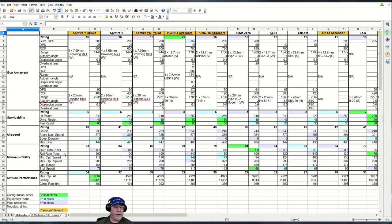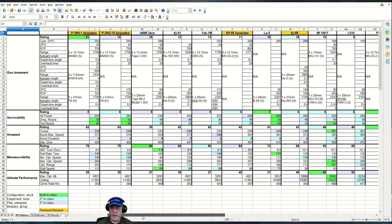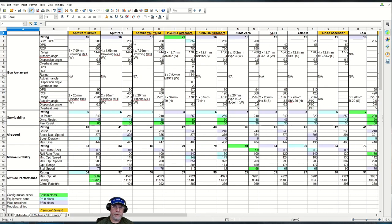Here's the spreadsheet with 16 entries for tier 6 fighters, though that actually represents 17 aircraft. There is a combined entry for the Spitfire 5B and Spitfire 5B IM — those of you aware of the game's history will know why. Suffice to say you can only get the Spitfire 5B these days, though some older hands may have the Spitfire 5B IM.